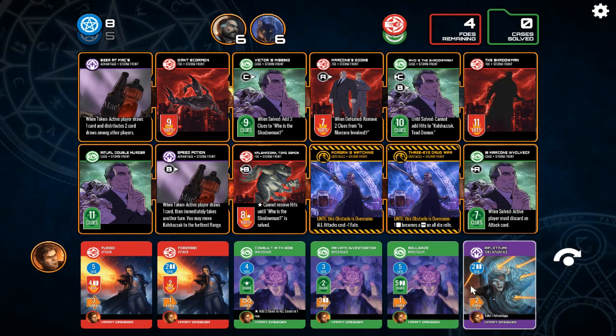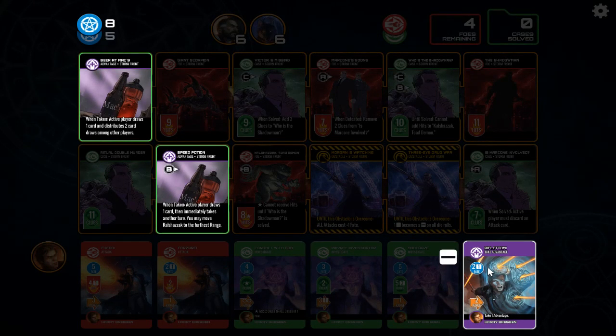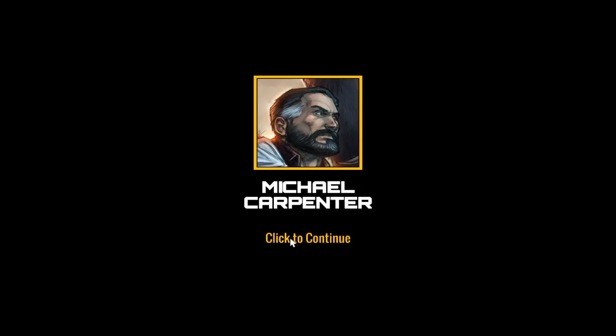With Harry, the first thing we have is a Take Advantage card. The advantage is Beer at Max the bar — when taken, the active player draws one card and distributes two draws among other players. We can try to roll Fate; that's an optional thing. Harry Dresden used Rifletum to take Beer at Max for only one Fate — that actually helped us out. There are two cards to distribute; we'll hand one card off to each of the other characters. And that was his action.